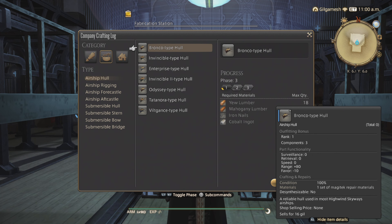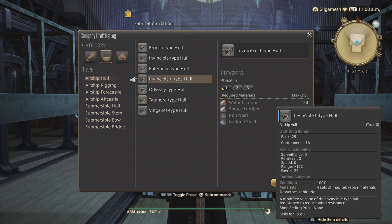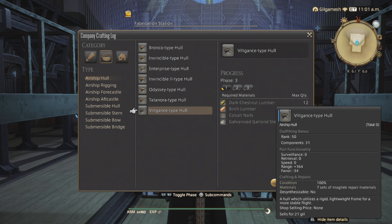For airships, it's the same thing — one, two, three, four, five, six — but the last one requires seven, since there are no modified versions.